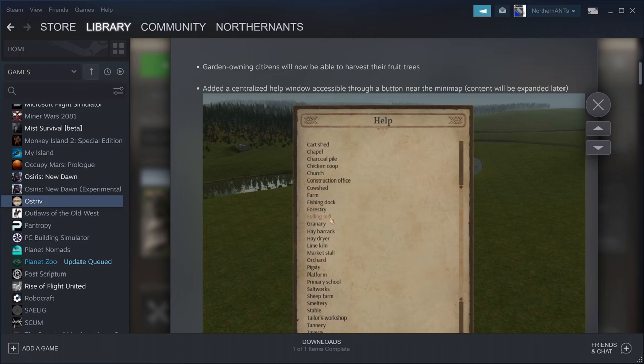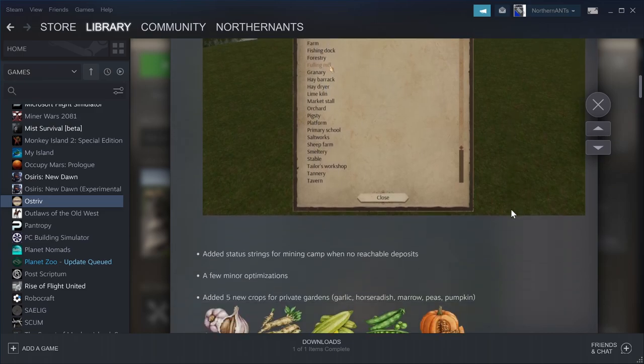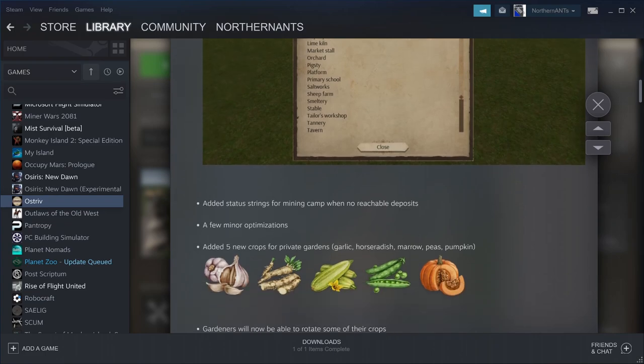Added a centralized help window accessible through the button near the mini map. So now if you have a question about one of the things in your village, you can just click on it and learn a little bit more about it. That's a nice new feature. Added some status strings to mining camps where there are no reachable deposits, plus a few minor optimizations.